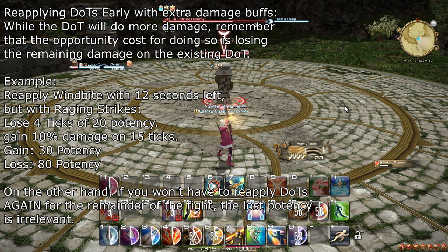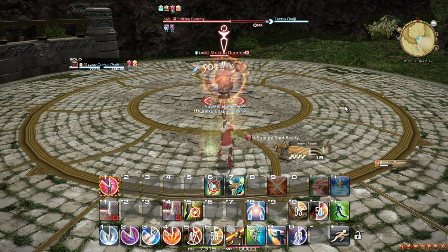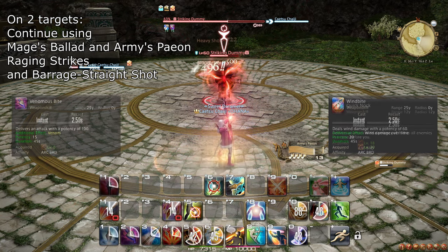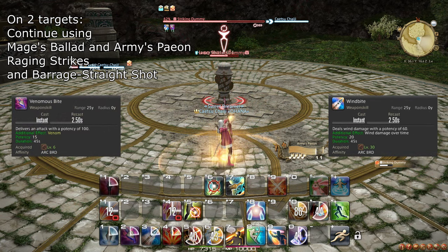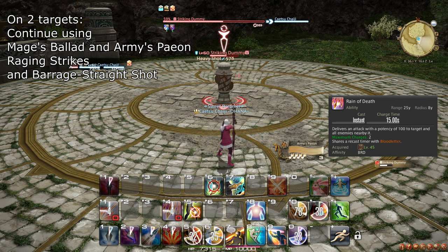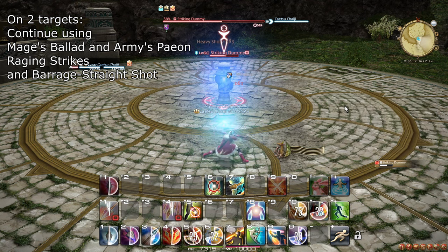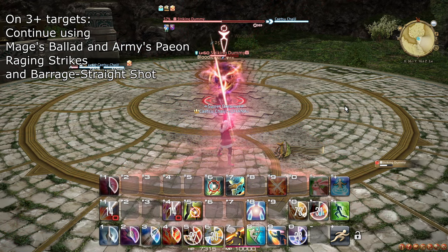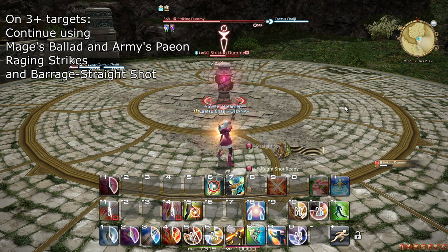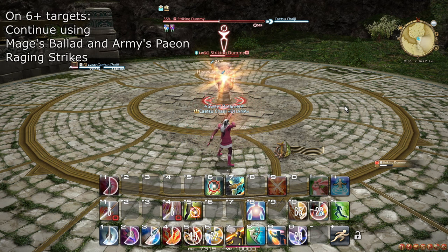At higher levels, where more raid buffs are available, this idea does become more viable. On two targets, use Quick Nock as your filler, and only use Straight Shot alongside Barrage. Wind Bite and Venomous Bite are only worth applying if the enemies last 24 seconds, and if that is not the case, just continue using Quick Nock. Use Rain of Death in place of Bloodletter, and aside from that, use your cooldowns as on single target. For three or more targets, apply your DOTs while the tank is still running up enemies, and move on to spamming Quick Nock when you can feasibly hit three enemies at once. With six or more targets, you can skip using Barrage entirely.